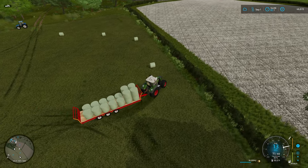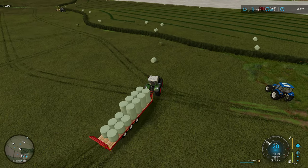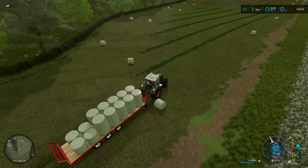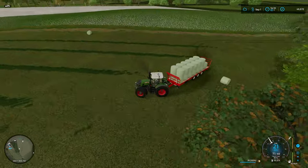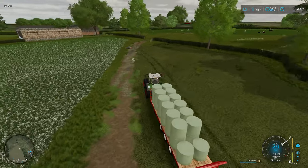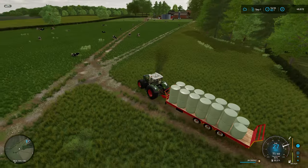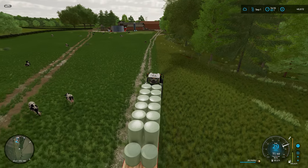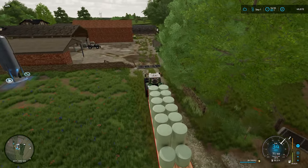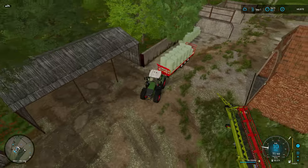I'll pick up these remaining few. These bales are actually a lot smaller - only 3,500 litres each - so we're going to get loads more bales from these rows compared to the other field. It does make sense to ted the grass since we're handling fewer bales at 5,000 litres each. Let's drop these off and that will be a good point to finish this episode.